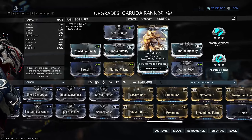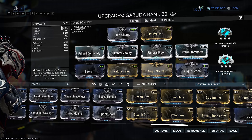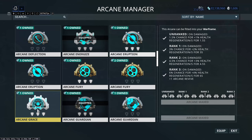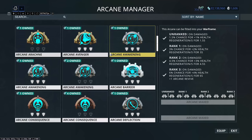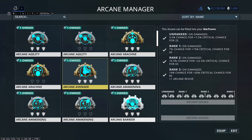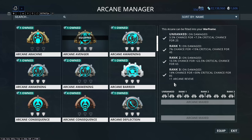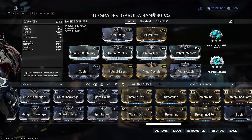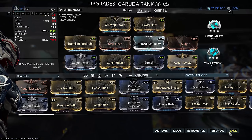Arcane Guardian is very nice especially with Umbral Fiber bringing you up to nearly 1500 armor, which is pretty solid. I've also got Arcane Energize as a backup so I can cast abilities freely without worrying too much. Alternatively you could run Arcane Grace for regeneration, or Arcane Avenger for extra crit chance when you take damage — there's a lot you could do. I prefer the extra help Energize gives since casting Bloodletting lowers your health and can put you in danger, so Energize reduces how much I need to rely on my three.